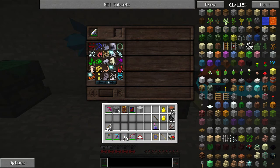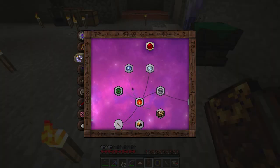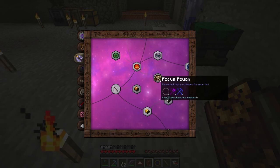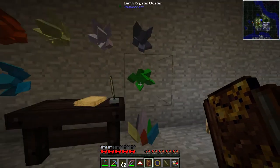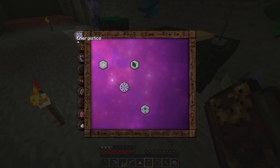I have my research table. Normally how it works: you open your Thaumonomicon and if you want to research something - you see all the blinking things that aren't researched yet. If I want to research this focus pouch, on default difficulty you click on it and get a research note, put it in the table, and solve a minigame where you connect different paths using aspects. You get aspects by either scanning objects in the world or placing crystals around. Right now I have every color possible - they represent the six main aspects in Thaumcraft.